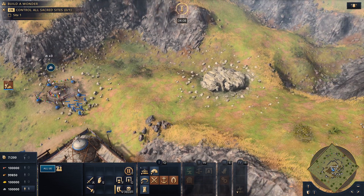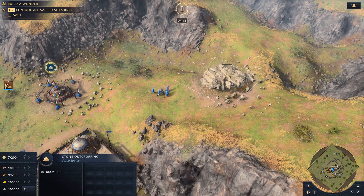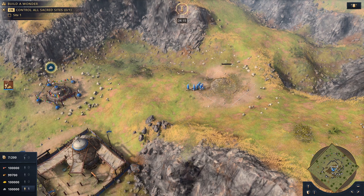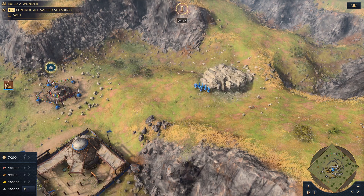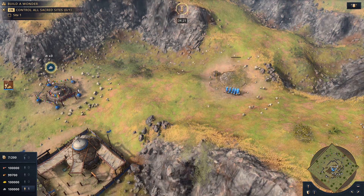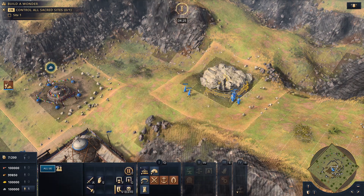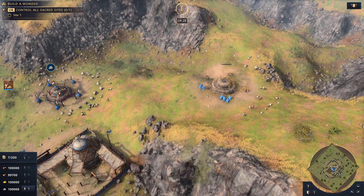We're going to test out whether we can build some production buildings next to the ovus as well. The way this is done is you take the villagers and you start to construct your ovu — the second one — but you delete it before it's done. So you get the foundations up and running, as you can see here. Now we're going to cancel it by pressing the S hotkey. We're going to build it again, and we stop it again with the S hotkey. Third time's the charm — we're going to build this one fully. And then we'll actually have two up and running operational ovus ready to go.